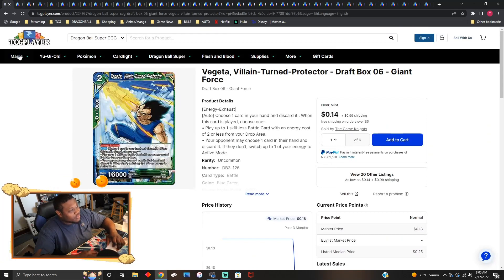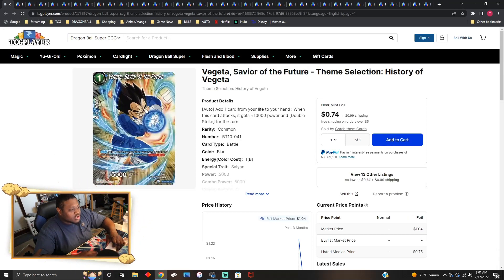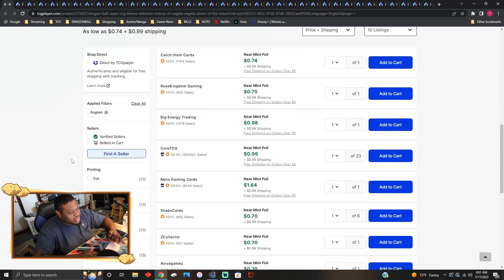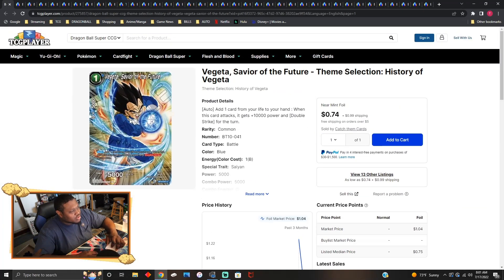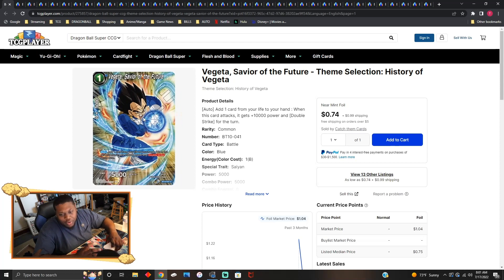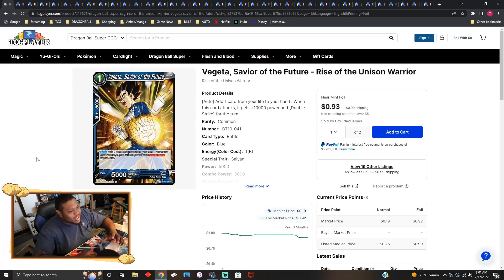Vegeta Savior of the Future is a great reprint. It's a one-drop — when you attack, grab a life, gain 10k, and double strike. This card was a great reprint, though it was only about 74 cents, so it's really on the cheap side. Most people don't really play one-drop attackers that gain double strike or crit nowadays because there's a lot of counterplay toward those.